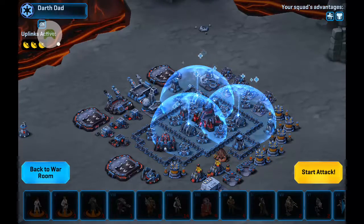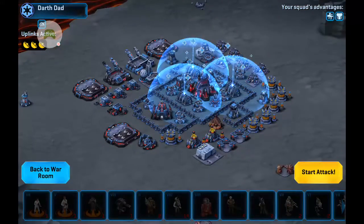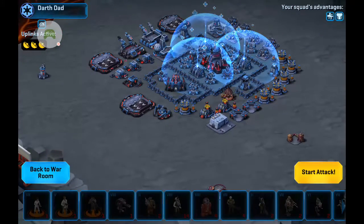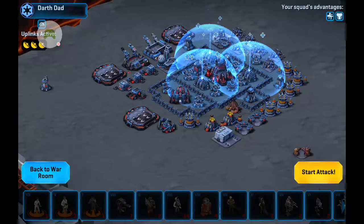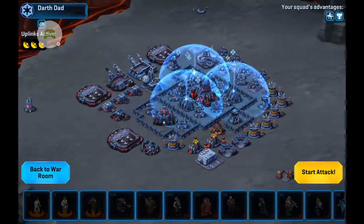And then Rebels in the corners, Gamorrean for this rocket, and this quickfire turret up here so that I can drop in the AT-APs to take out the back two shields. And then AT-RTs on the side over here for the funnel on this side. Rebels on the side over here and in the heavy straight up the middle with the Juggernaut in tow. So, here we go.